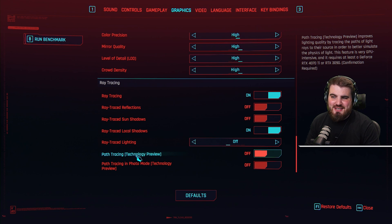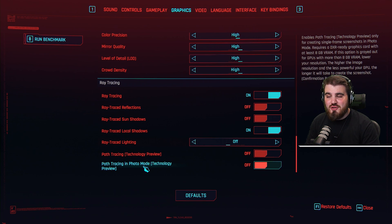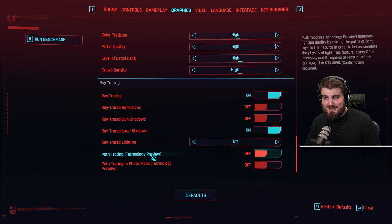The last two options in here are path tracing for gameplay and for photo mode. Path tracing is a new bit of technology that is basically even better looking than ray tracing, but you are literally losing almost all of your FPS by doing this.